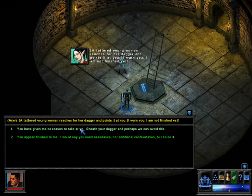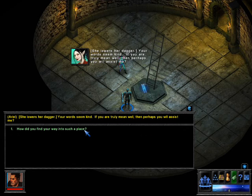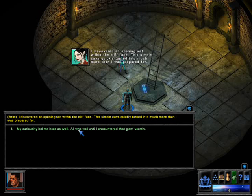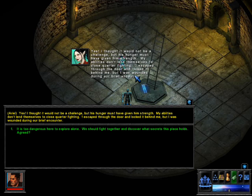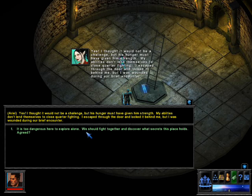We could just kill her if we like, but we'll talk to her. 'I have given you no reason to take arms. Sheath your dagger and perhaps you can avoid this.' She lowers her dagger. 'Your words seem kind. If you truly mean well, then perhaps you will assist me. How did you find your way into such a place?' 'I discovered an opening set within the cave, in the cliff face. My curiosity led me here as well. All was well until I encountered that giant vermin. I escaped through a door and unlocked it behind me, but I was wounded during a brief encounter. It is too dangerous to explore alone. We should fight together and discover what secrets this place holds.' Agreed.